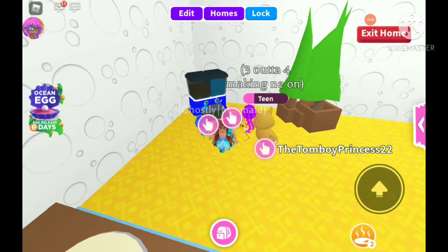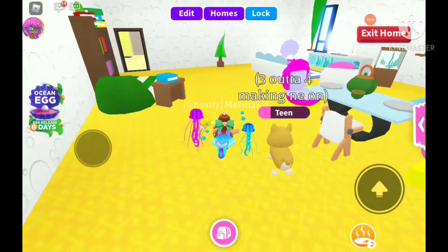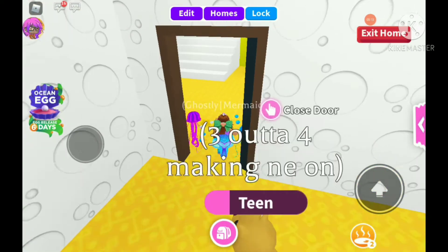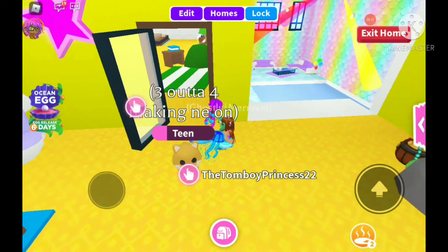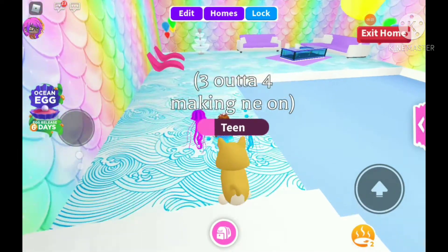And there's the little feeding area for any pet I have. Nothing too special. So yeah, that's my kitchen slash living room area. Over here and down here is my pool slash party area. I made sure to have a party just to celebrate the arrival of the ocean egg launch.